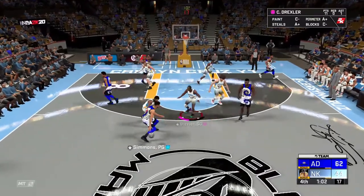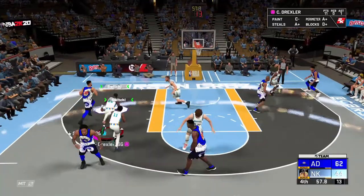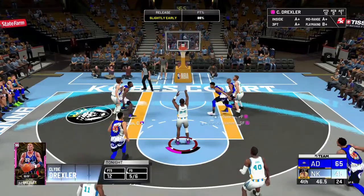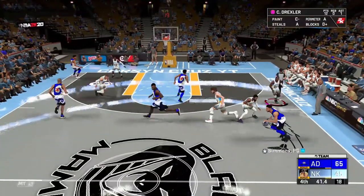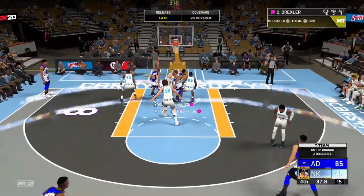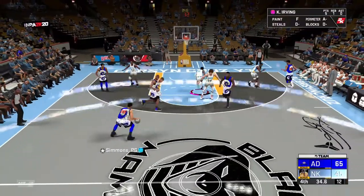Damn it, DBG. Ben Simmons — oh damn. DeRozan's better than T-Mac, bro. 65-45. I'm going to lose by 20, man. Oh my God, DeRozan — nice block Blake Griffin! Let's go! 37 seconds to go. We're going to try to keep this within 20 — that's our goal.